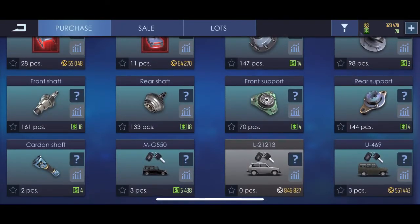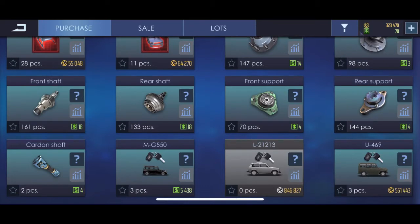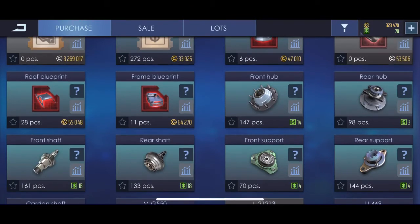You're also going to need parts like front shaft, rear shaft, front hub, rear hub, front support, rear support, and the card and shaft to do your swap. With the front and rear supports, I usually buy those when they're at 3 green, because that's really cheap. Same with the card and shaft — when they're around 3 to 5, if you need them, buy them. The rear hub can be worth 3 green. If you know you want to do a swap in the future, just buy them when they're 3 or 4, because normally they're 5 to 8 green. If you don't end up needing them, you can just sell them and possibly get some extra green.